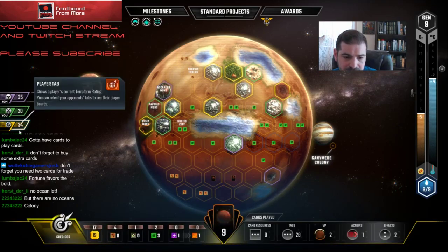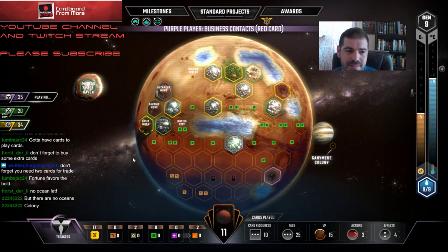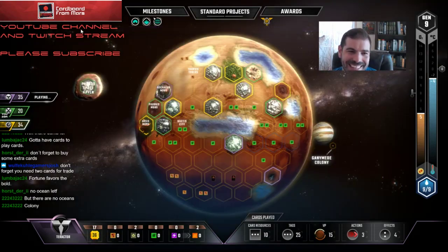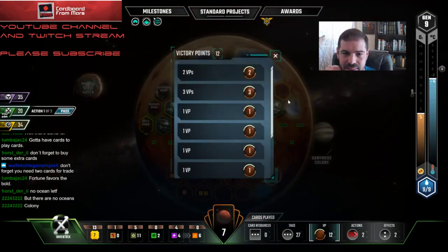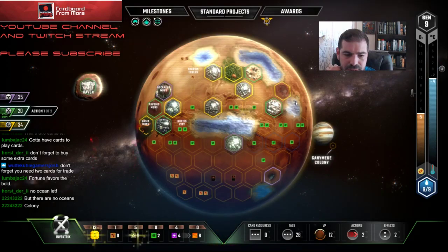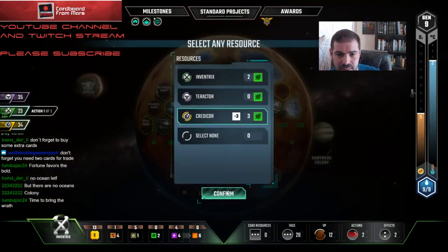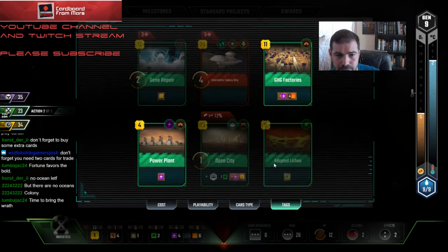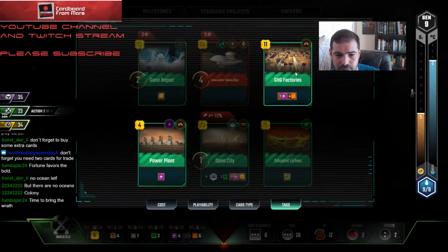He's got zero plant production and this guy has two. I'm almost in a situation where I kind of don't even care about hitting that guy's plants. Alright, I'm just going to play the Deimos down. I may be missing the opportunity to get some of these plants, but I want as much cash as I can, and I want to get these GHG Factories on.